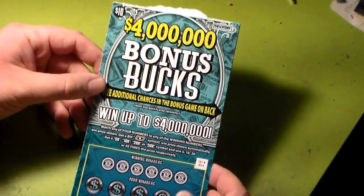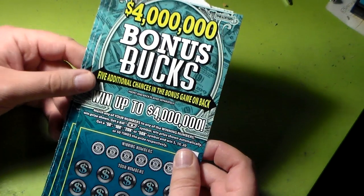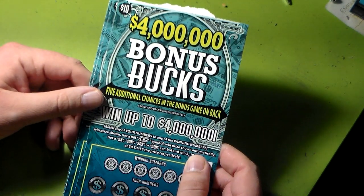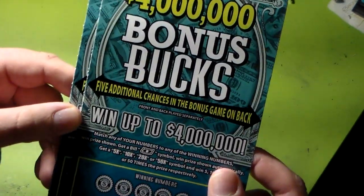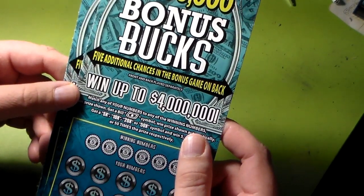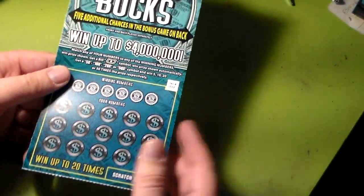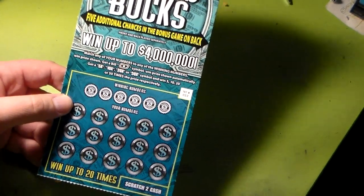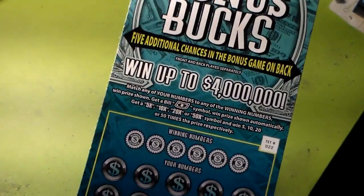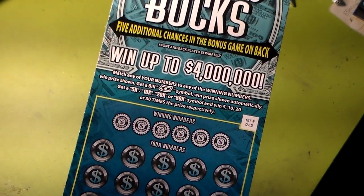I got the brand new $10 ticket. This is the first $10 ticket I am playing for 2024. It's called $4,000,000 or $4,000,000 Bonus Box. Bonus Box, as you can see in the fine print right here, says five additional chances in the bonus game on back. You match your numbers to any of the winning numbers and win the prize shown. If you get a bill symbol, win the prize shown automatically. If you get five times, ten times, twenty times, or fifty times, you win that five, ten, twenty, or fifty times that prize respectively.